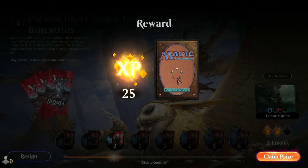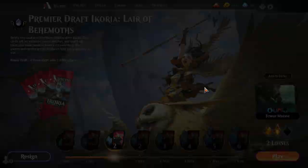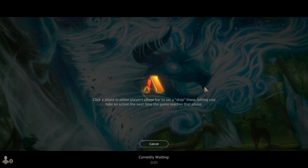If I had tapped out for the Wolf Bear instead of playing around the counter — always keep in mind the opponent might just be bluffing with blue mana. Always play around the dreaded Essence Scatter since it's the best blue common in this set. We're two and two now.